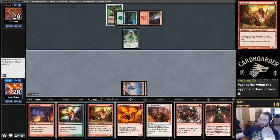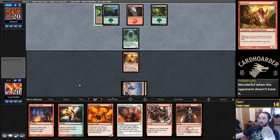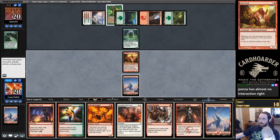Just wondering if we should go for it here. We could play the Kiln Fiend and try to kill them next turn. Some of these Ponza decks don't even play Lightning Bolt. We're going to get greedy here. Ponza has almost no interaction with our creatures — almost none.